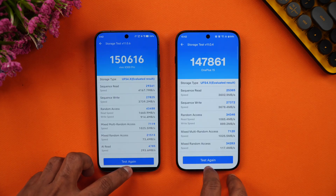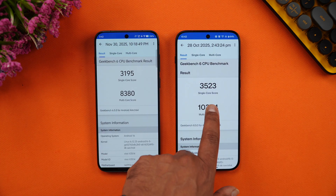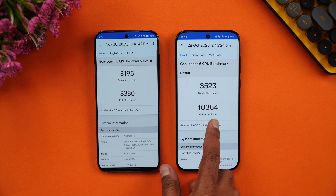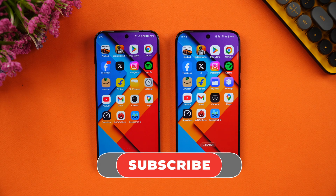Finally, the Geekbench test. OnePlus takes the lead with a multi-core score of around 10,364 versus 8,380 on the Vivo, and single-core scores of 3,523 versus 3,195. So in raw Geekbench performance, OnePlus scores higher. That was the speediest comparison of the Vivo X300 Pro with the OnePlus 15 — hope you enjoyed. Do hit that like button and subscribe for more videos. Thanks for watching!